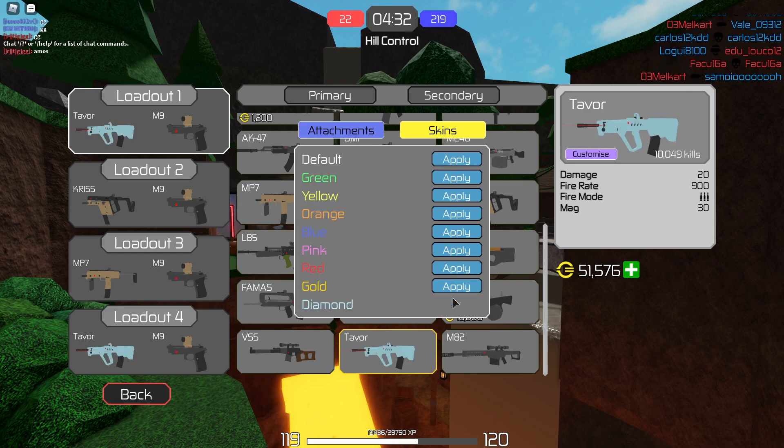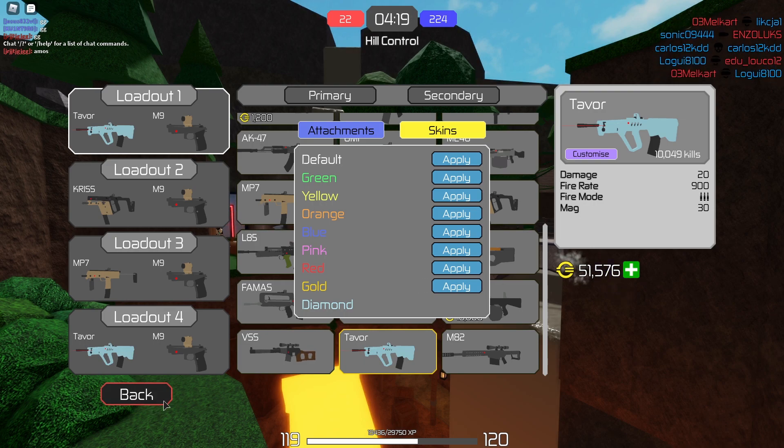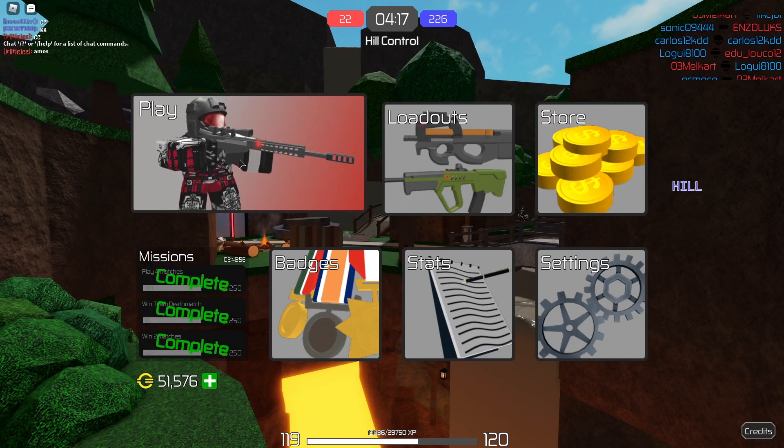We had to unlock it at 10,000 kills. As you guys can see, it says diamond and it looks kind of like a light or pellet blue — doesn't really remind me of a diamond type of skin. Hopefully it looks a lot better in game; we weren't really too impressed with the gold at first but then we actually liked it, so hopefully that's what it's gonna be like.